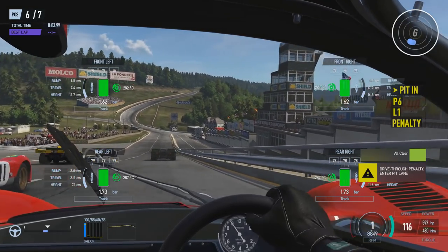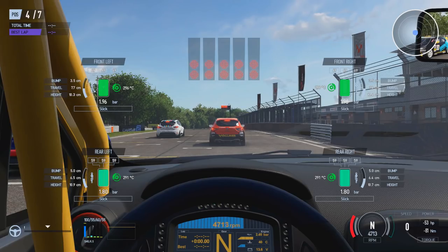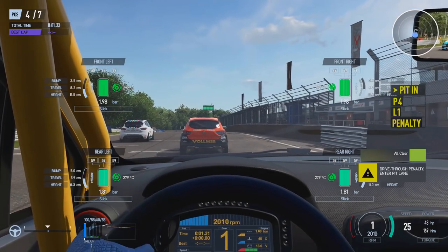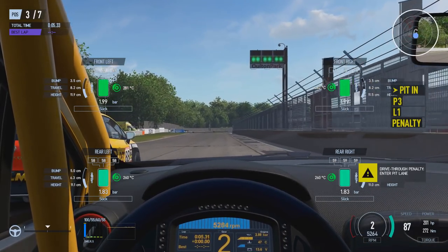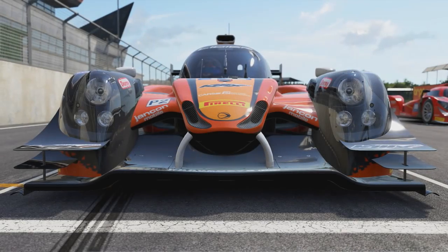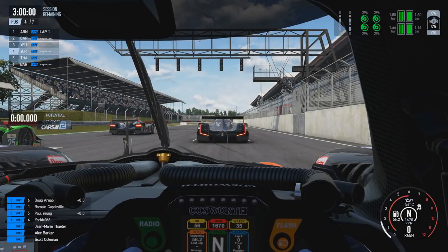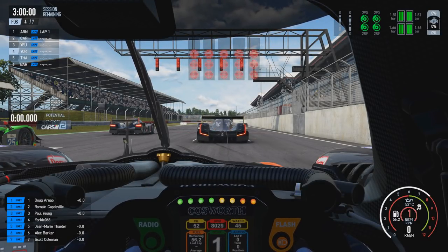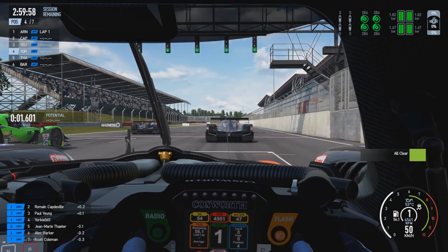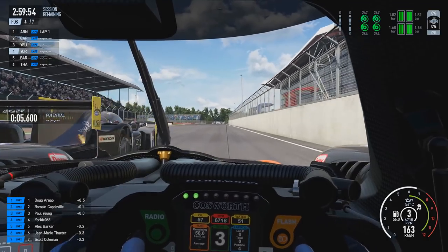Likewise, with the manual and auto clutch, if you go onto the throttle too early and release the brake too early — basically jump the start and go before the green light — you will get a drive-through penalty. However, those using automatic gears are pretty much locked to auto clutch. You can simply put as much throttle on as you want; the car isn't going to go anywhere until those starting lights turn green.